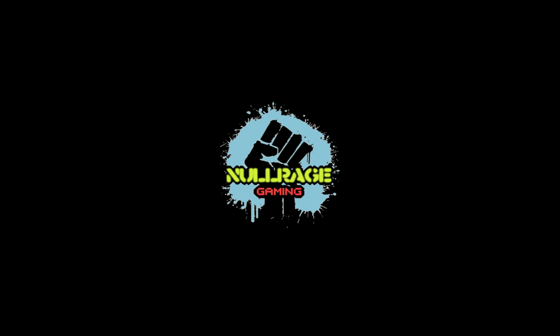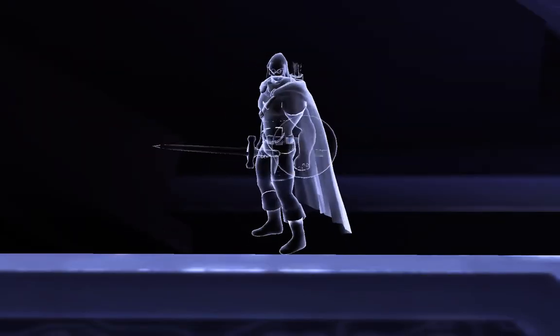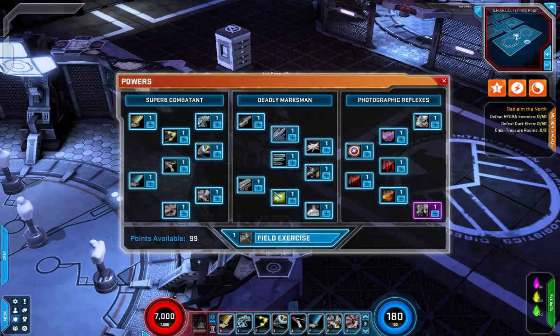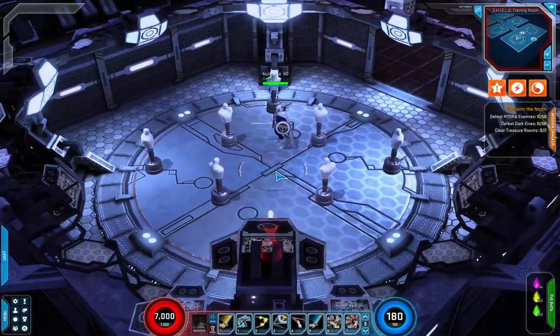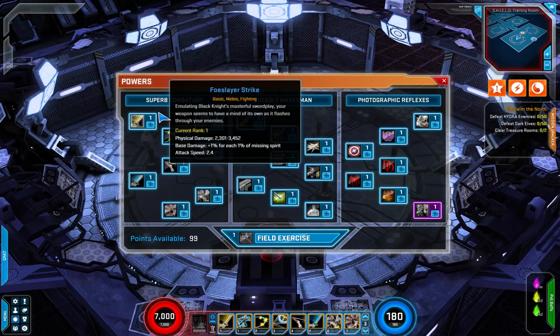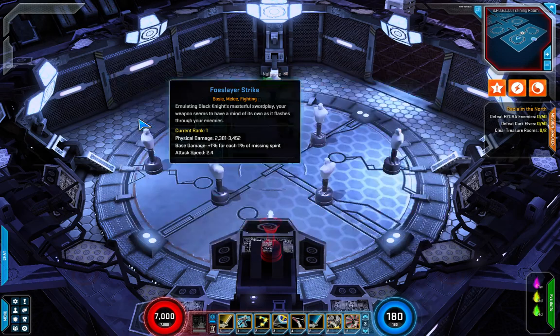Let's go ahead and have a look. I've got my Taskmaster here with one point in every skill, like I do with all of these videos. The first tree we've got is the Superb Combatant tree. First up is Foe Slayer Strike — it's a basic attack that does a little bit of extra base damage based on your missing spirit: one percent increase in base damage for each percent of missing spirit. Pretty cool.